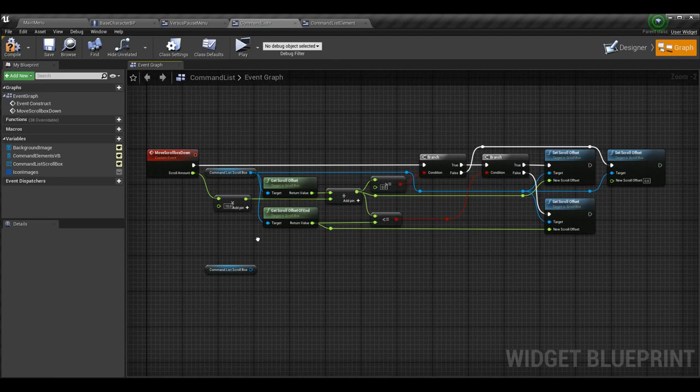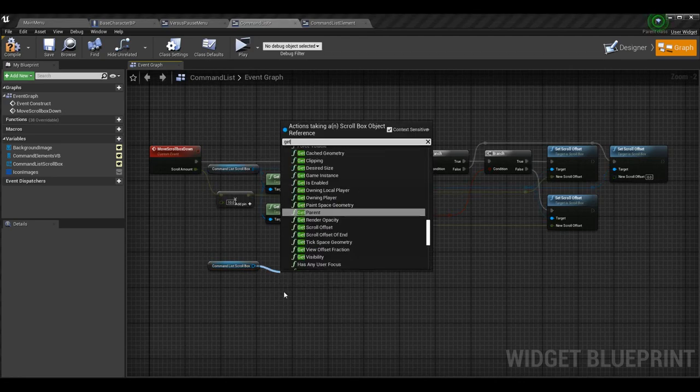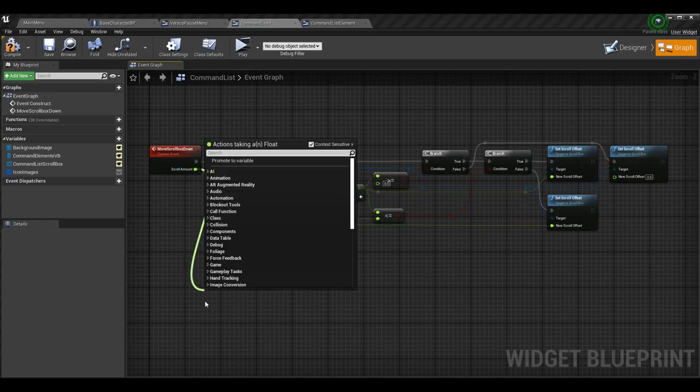There are a few helpful scroll box nodes. We don't have a way to just send a raw scroll value directly, so we use get scroll offset to get the current offset — at the top of the list this is zero. Then we take the incoming scroll amount and multiply it by 10, which is the speed multiplier I preferred. This will depend on your preference — if it feels too slow or too fast with the joystick, adjust the multiplier. I suggest adding one regardless so you can tune it easily. Then do a float plus float: current scroll offset plus the multiplied scroll amount.